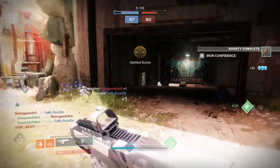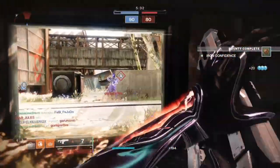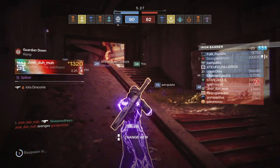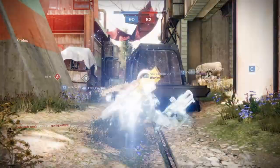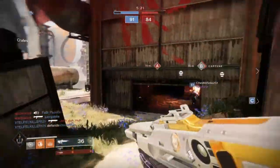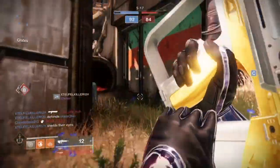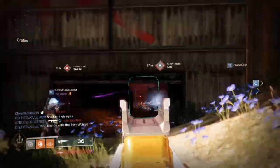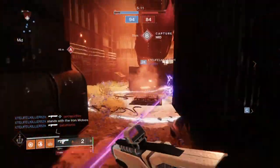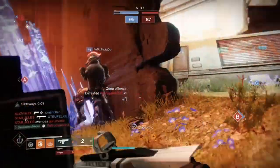In the patch notes, rapid fires received a base charge time decrease from 0.54 seconds to 0.46 seconds, and shots per burst increased from 7 to 9, which increases total damage per burst. On top of that, all fusions received an increased PvE damage bonus of 15%, making them even more lethal. These singular buffs to the archetypes are huge in comparison to the previous versions.